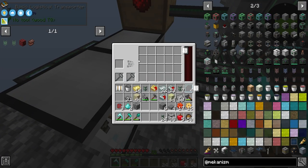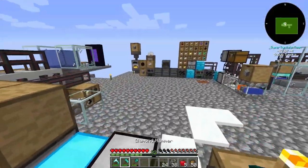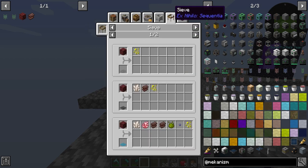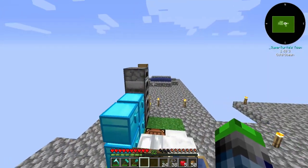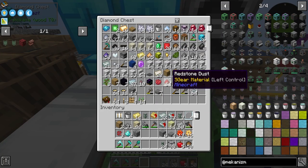Items go in here, they get smashed up, they go into here, they get sieved. And then we'll have a drawer controller. How many spots do we need? With emerald mesh we need one, two, three, four, five, six, seven - so basically we need two of the two-by-twos. We have those. And then we need a drawer controller.